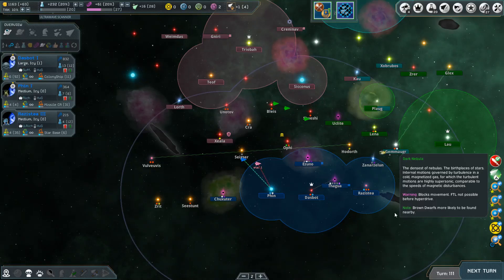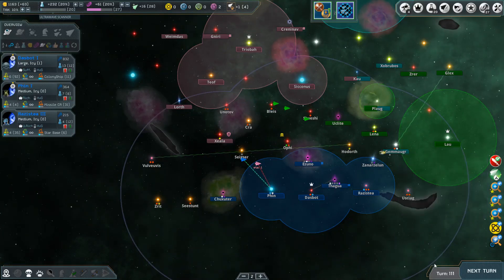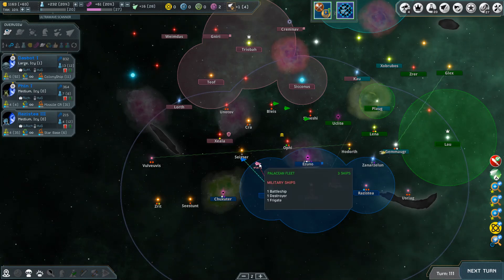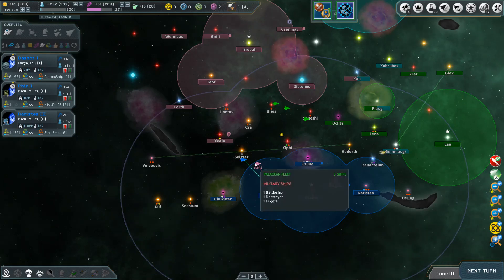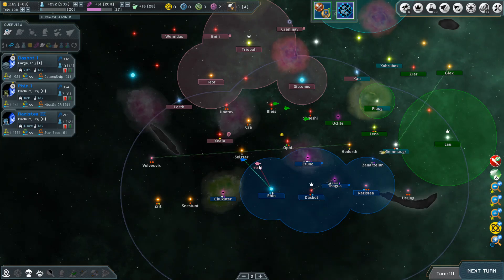Welcome to episode 8 of this let's play series - Interstellar Space Genesis. We're around turn 100 where the game gets very interesting. We're trying to catch an enemy battleship, destroyer, and frigate with our fleet of one cruiser, one destroyer, and two frigates. Our ships should be stronger than theirs.